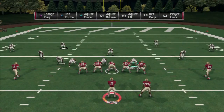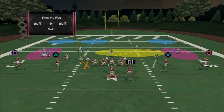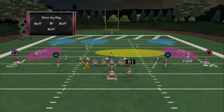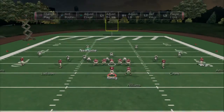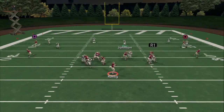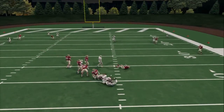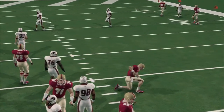Let me show it to you again — same setup. Press and move them off just a smidge, about 5 yards. Shade coverage to the right, user control of the middle linebacker. Snap the ball. That time the A-gap got picked up, but you see the edge looped around and came in — got a hand on the quarterback.